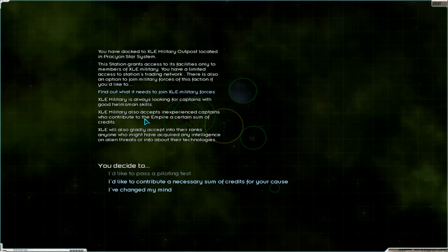Find out what it needs to join them. Looking for Captain Wars: good helmsman skills, or contribute to the Empire a certain sum of credits. When you have got enough money, you can go to them. And the last point is intelligence on alien. I'd like to contribute a necessary sum of credits — don't know how much.